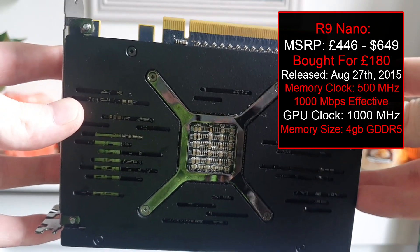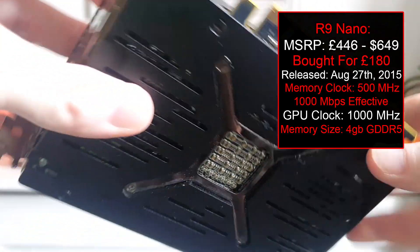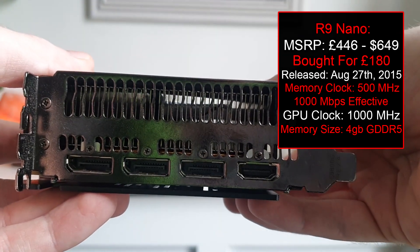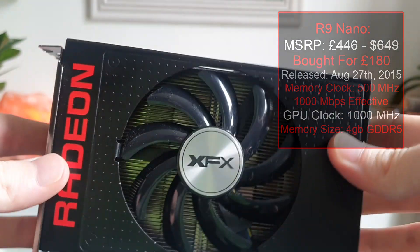As you can see by the size of this thing, for 2015 architecture I'd say it holds up pretty well. This card is hosting a 1000 megahertz GPU clock, it's got four gigabytes of GDDR5, and it does have DirectX 12 support. One thing I will note is that this card is on its legacy drivers and no longer gets support by AMD, so that could be a problem for some.